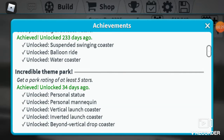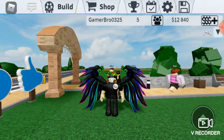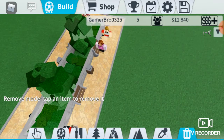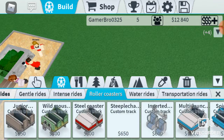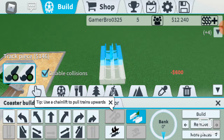Incredible theme park — get a park rating of at least five stars. So I know what you need to do. I also have disabled collisions, so that should hopefully help me. And I've got like all the roller coasters, so we're going to start off with a roller coaster.